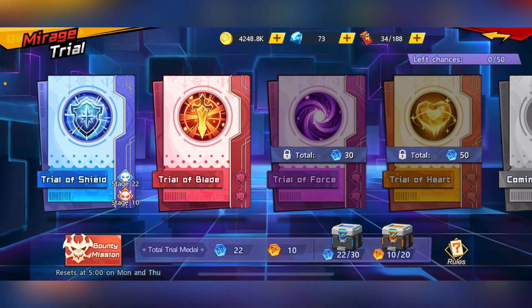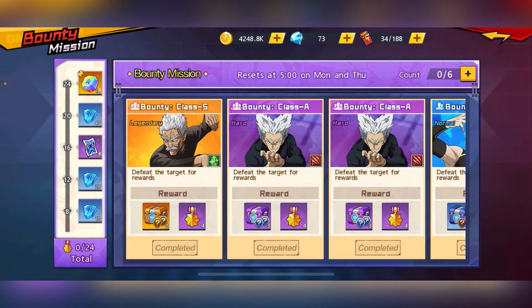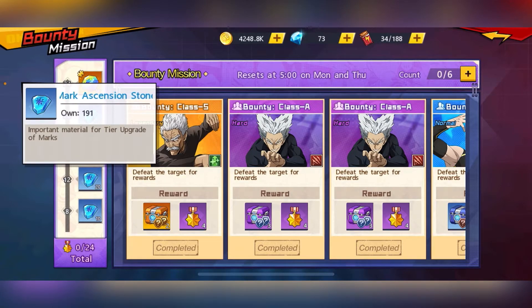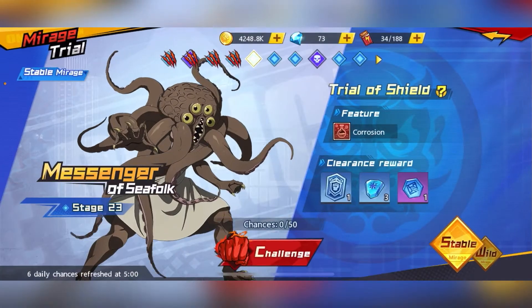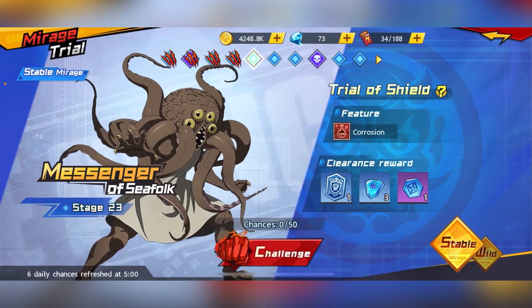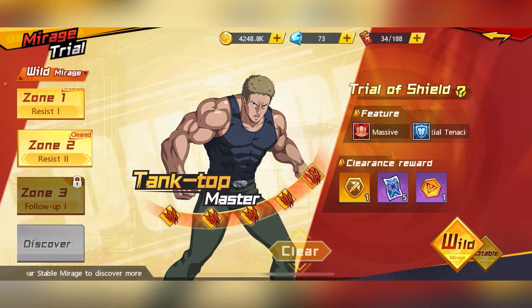This Mirage Trial gives you materials to increase your emblem and mark level. The Bounty Mission gives you Mark 1, Mark 2, and Mark 3 to increase your mark level, as well as mark ascension stones to help tear up marks. The emblem stone is used to star up your emblems. Emblem farming can be found on the Trowel in the stable, and future Wild stages will also give emblems.